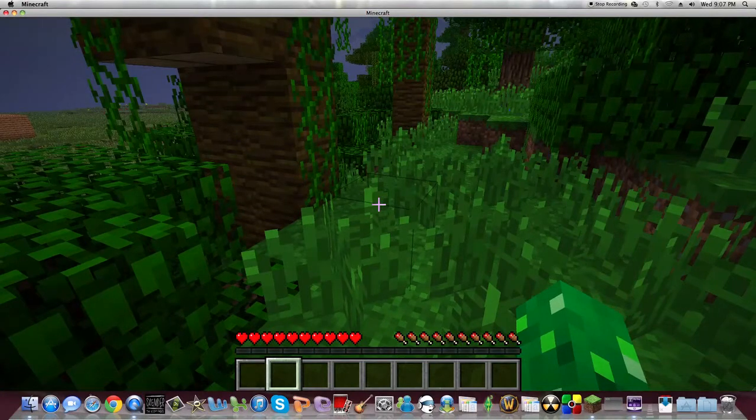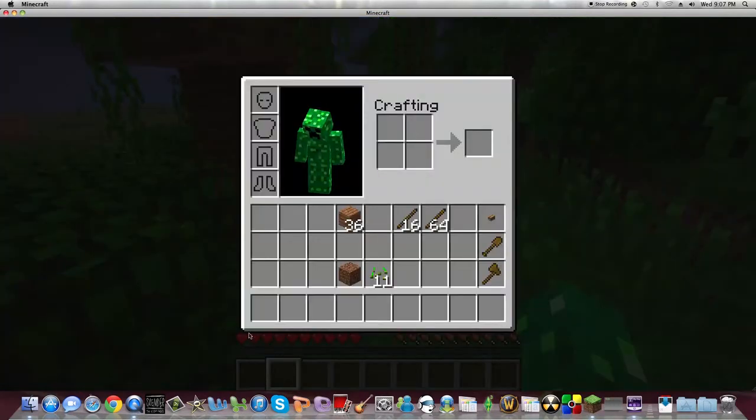First off, what you're going to do is you're going to start in a random area. As you can see, you'll have hearts down here and then your food bar over here. You don't really need to worry about your food bar at first until you see creepers and stuff. I'll teach you how to make food — you're going to need seeds.